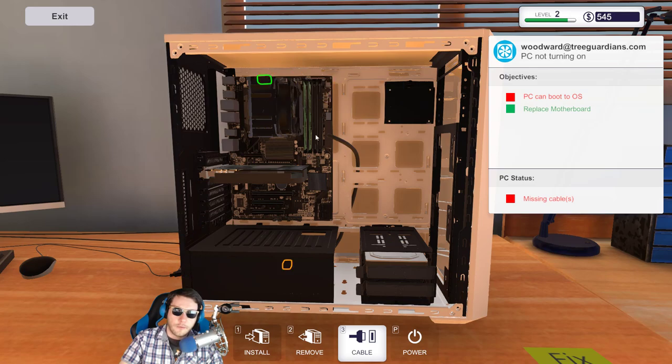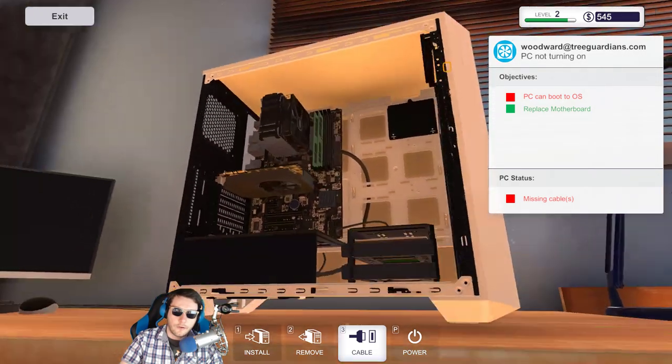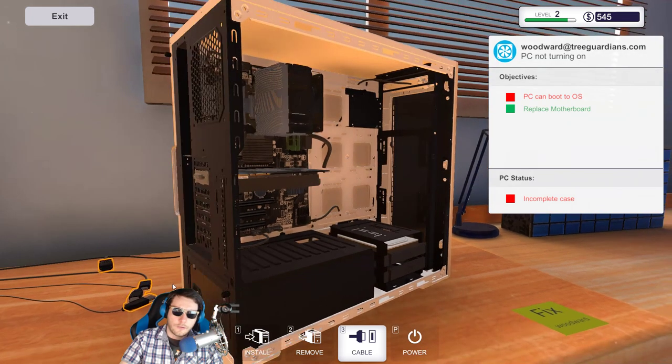Let's connect the motherboard to the power supply, connect the hard disk drive to the power supply and to the motherboard. There are two hard drive bays but only one hard drive, and the case power to the motherboard — that should be it for cables.